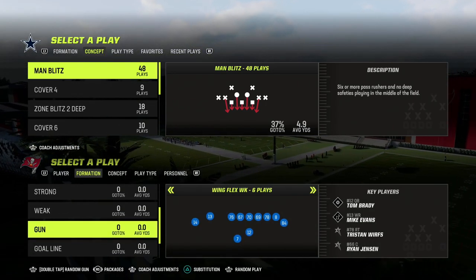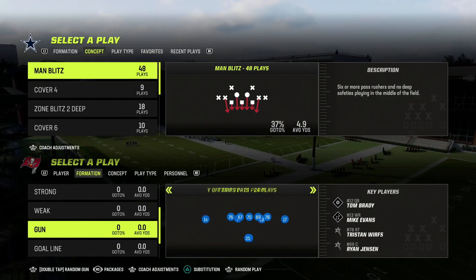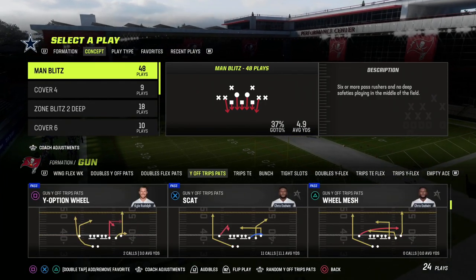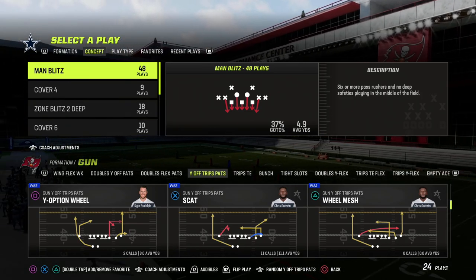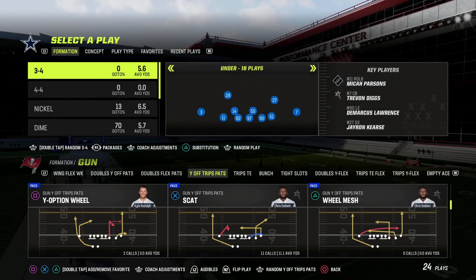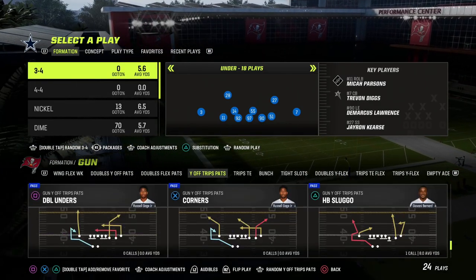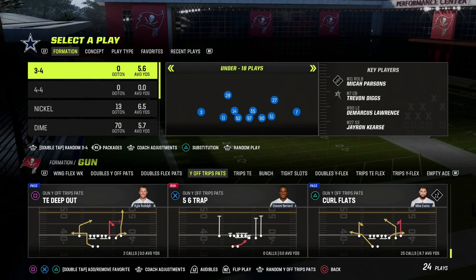If you're new to the channel, make sure you hit the sub button. Also, if you want to get my entire Dime 1-4-6 defensive ebook, I have that — released it several weeks ago. I still believe this is probably one of the best blitzing style defenses in the game, and the beauty of this blitz and this defense is you get what I call a plus one advantage.